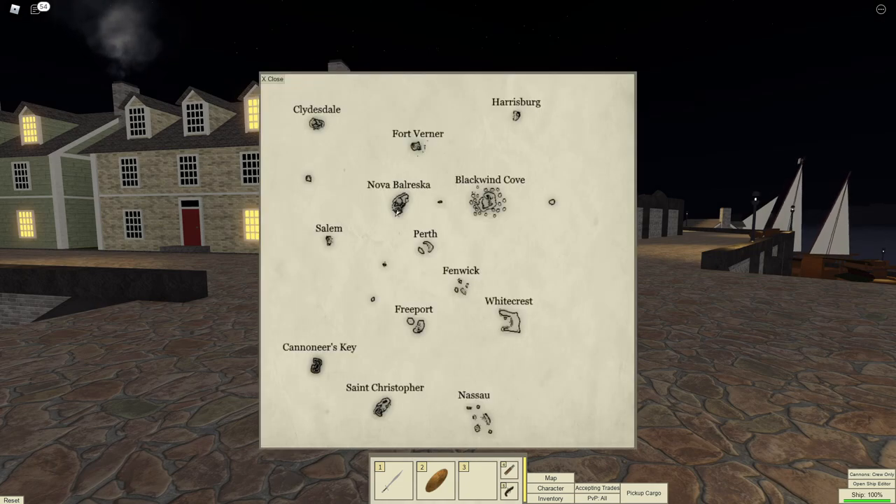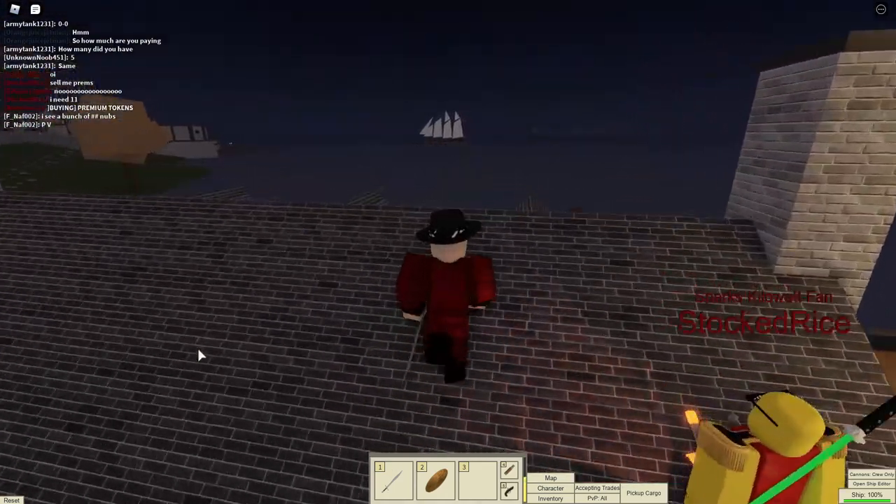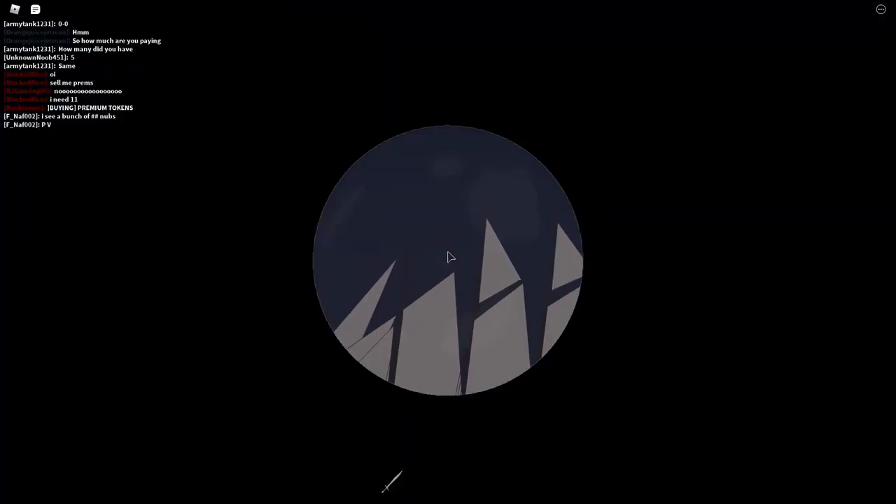Number 68: Loverbareska used to be called Verdantine. And number 69: here you are witnessing footage of me riding Joe's horse.